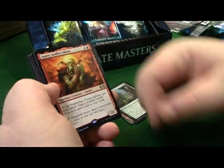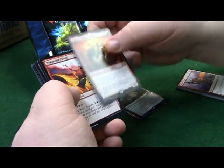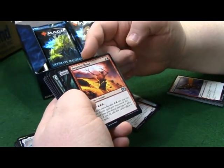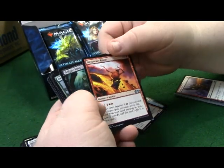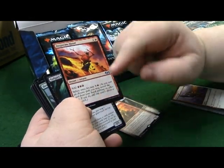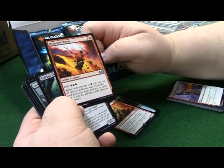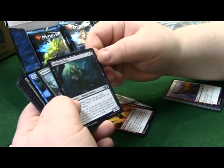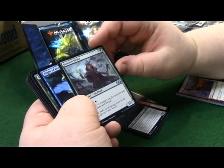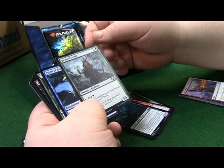Squee, Goblin Nabob - at the beginning of your upkeep you may return Squee from your graveyard to your hand, which is awesome. There are 24 packs in this set. Desperate Ritual - two to add three reds, and you can splice it onto arcane spells: reveal the card from your hand and pay its splice cost to add this card's effects to that spell. Golgari Thug. Devoted Druid - great elf, two cost, add one, put a -1/-1 counter and untap Devoted Druid, so you can basically kill it if you need to cycle some more mana.